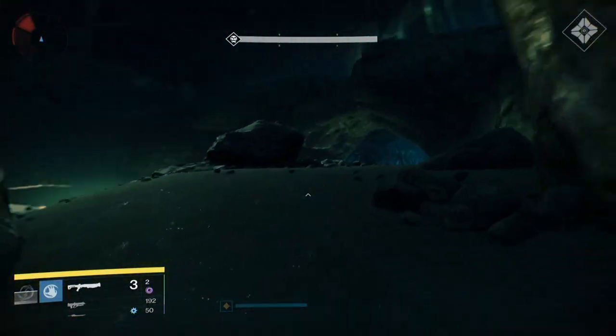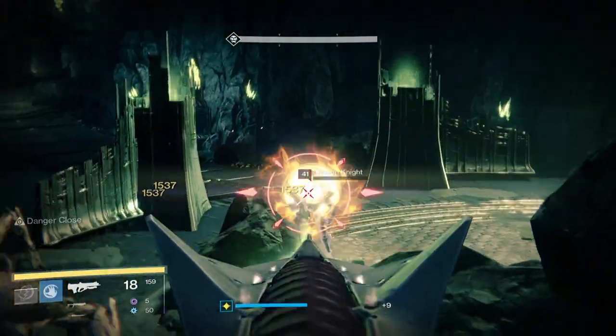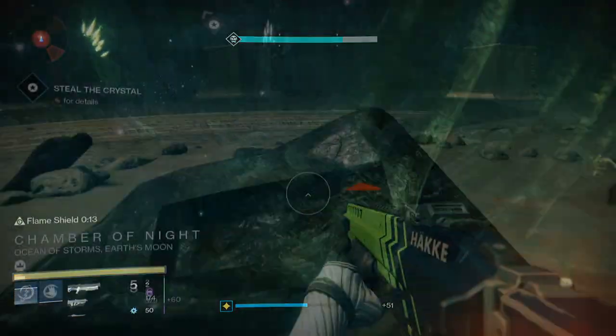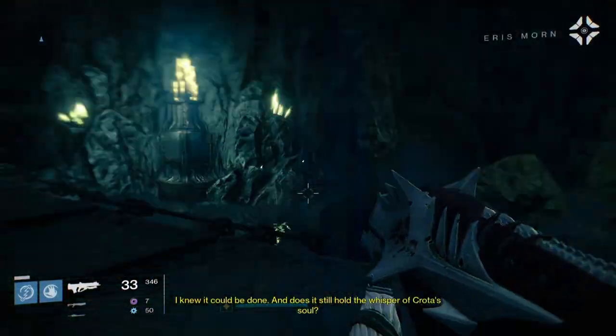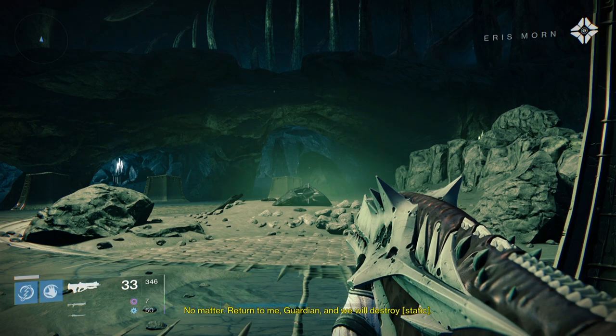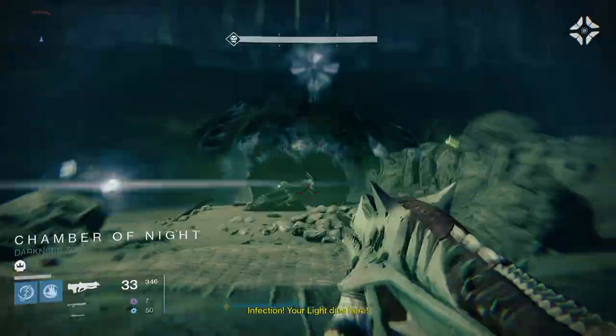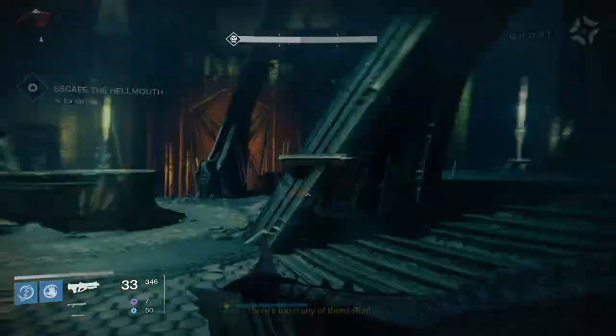Right, so the first part of this mission is super easy. Skip all of the enemies and just run to the room where you take down the ogre before Oryx stops you. Following this you are faced to flee the mission and use relics to open doors to escape this area. On your way back you can rush the room where you only need one relic and also skip the enemies in this room.